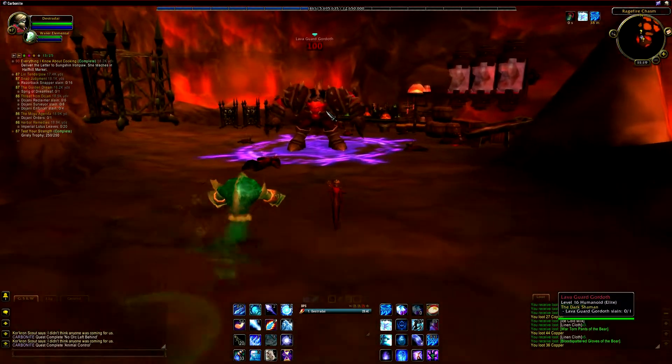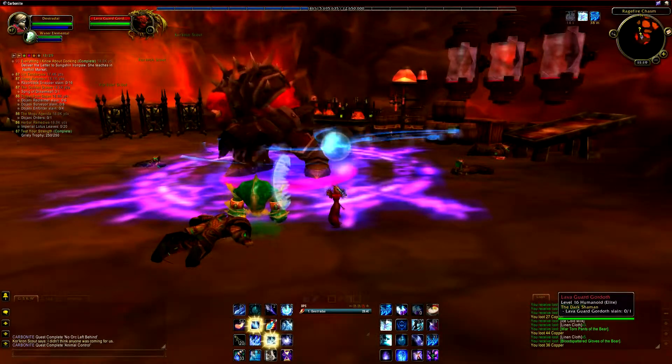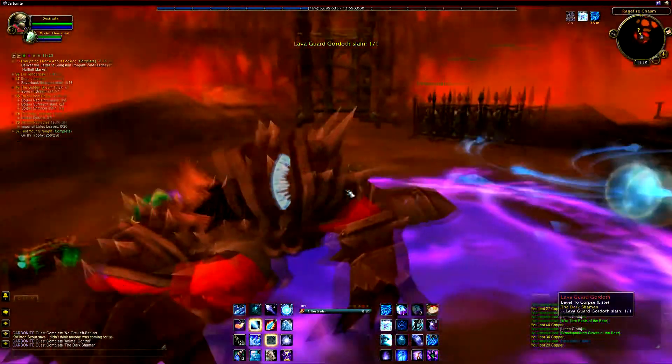Here we are at the last boss. He comes in and kills everything off. I honestly don't know if this guy has any cool abilities — I haven't played around with him much at level appropriate, I just came in and knocked him out. This is why we have things like the dungeon journal though, so you can look this stuff up.